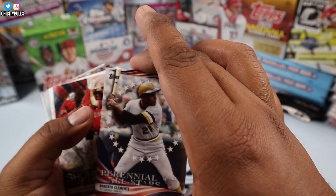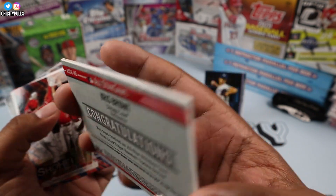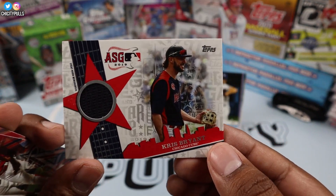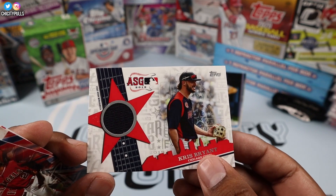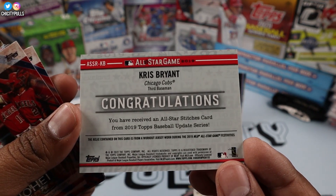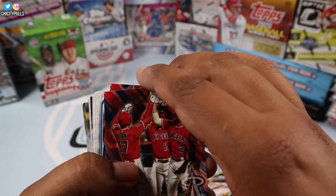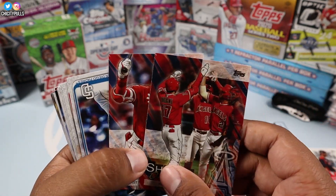We got a Chris Bryant patch All-Star Game card! I was so confused because the cards were stuck to each other. Congratulations — you have received the All-Star Stitches card from 2019 Topps Baseball: Chris Bryant. Not too shabby! I was so confused — I'm like, it's Roberto Clemente, why does it say Chris Bryant? These are the Ohtani exclusive cards. Great pull!